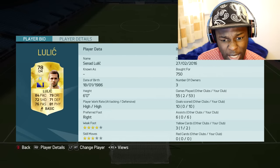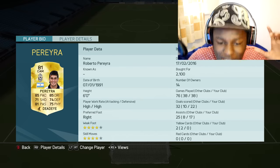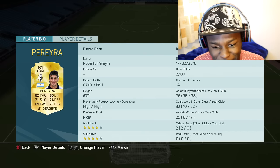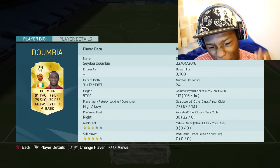Lulic, the Bosnian destroyer — not a lot of people know about this guy but he's got 84 pace, 79 dribbling and 81 physical. Pereira, the Argentinian — this guy is a beast, if you look up his name in the dictionary you'll see a picture of him tensing his muscles, that's how OP this guy is: 85 pace, 85 dribbling. And Rakam — his stats are pretty insane. Going to Africa for this player: Dumbia with 91 pace, 79 dribbling.